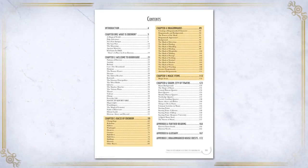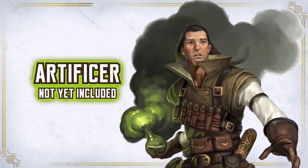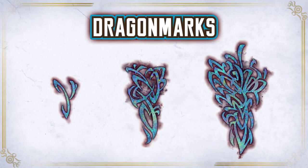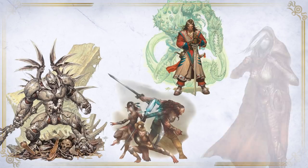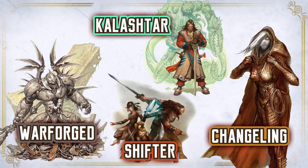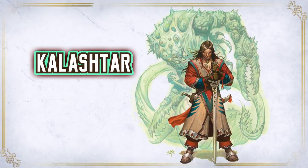Now let's look at the player options. Currently, the Artificer class is not included in the product. Mike Mearls says it's coming, but we don't know when. What we currently have though are the Dragonmark options and the new races. We've got Changeling, Kalashtar, Shifter, and Warforged. We saw some of them in 2015 in the Unearthed Arcana playtest, but they have been updated and Kalashtar is added to the roster.